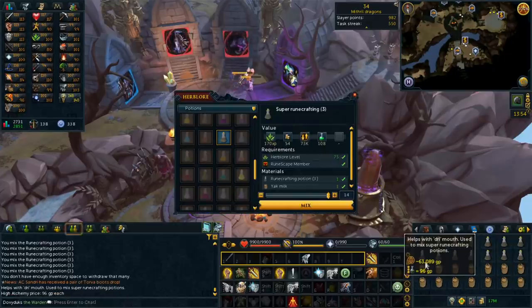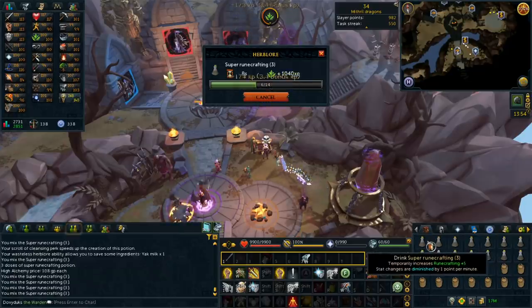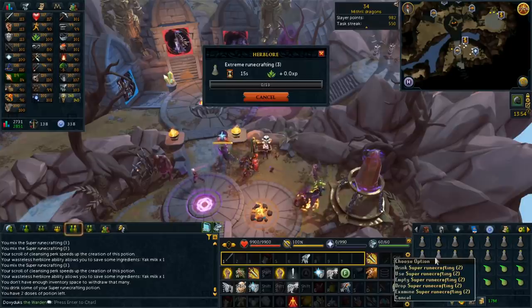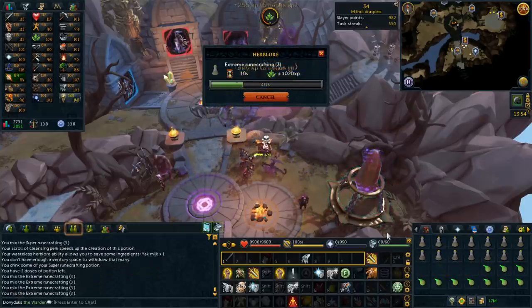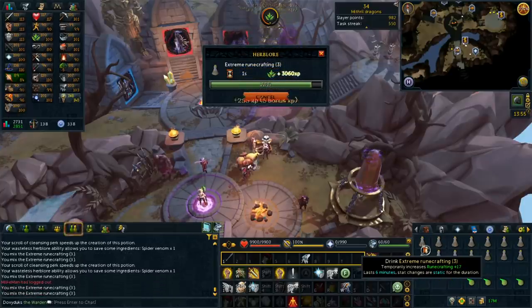We need a real item — yak milk. I've bred yaks for a bit, but if you examine the yak milk, it goes for 63,000 each. I assume super runecrafting potions are going to be expensive — yep, 73,000 each. But we're not stopping there because this only gives plus five. I need to make extreme runecrafting, which goes all the way above 99. I accidentally drank one — my bad. Extreme runecrafting gives plus 17 and lasts six minutes, recharging stats kind of like overload.